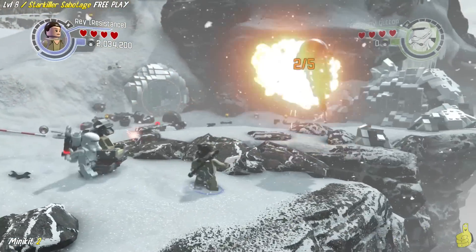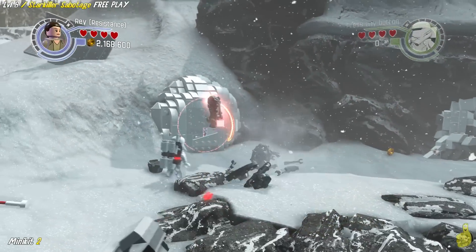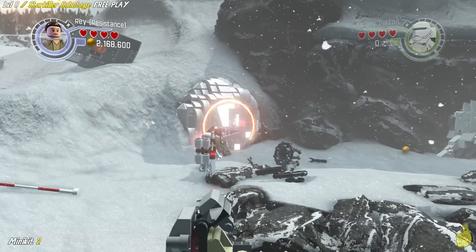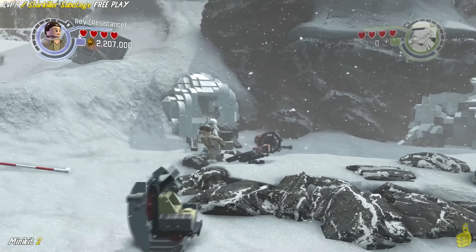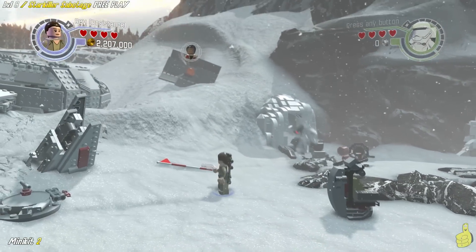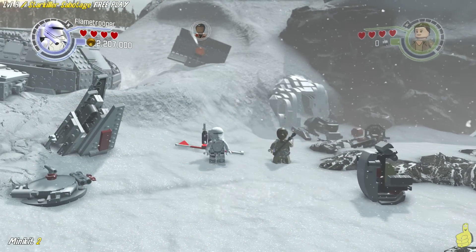Next, we're going to target these probe droids and get the first of five — that's actually the first two. There are three more sections coming up where there is an individual probe droid, and we'll show you where each of those are. We're going to keep that minikit number two annotation up until we get them all.